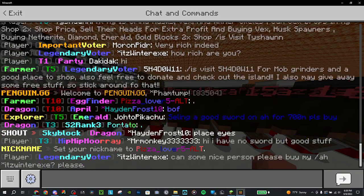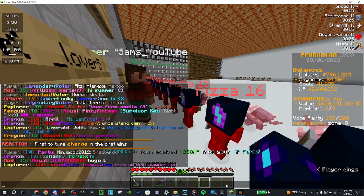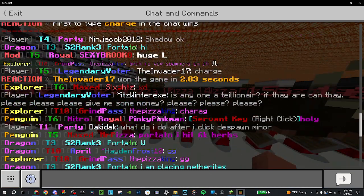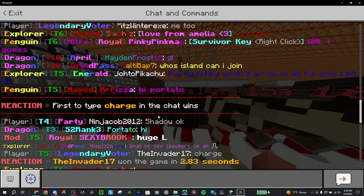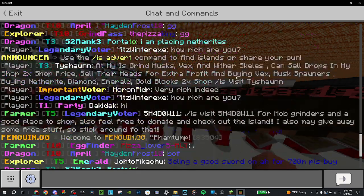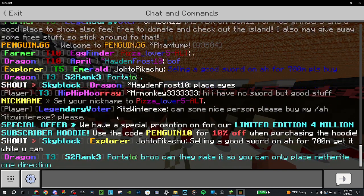This is because bedrock has issues with gradients. As you can see, Balti has typed in chat with gradients — it's just a solid color for bedrock. They can't really do anything about it, to my knowledge. And as you can see, my nick's messed up, Portal's nick is messed up — just like ranks and stuff.